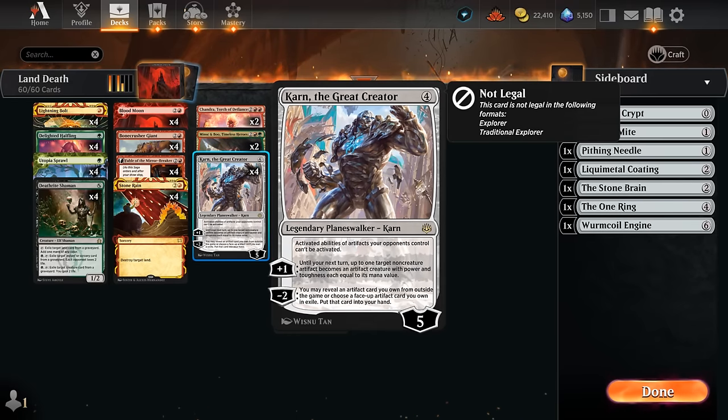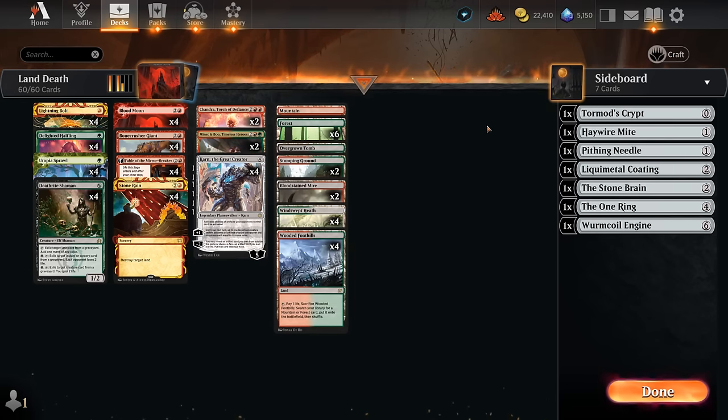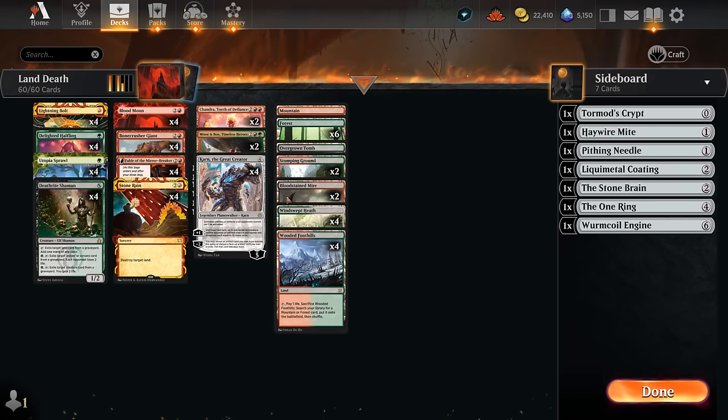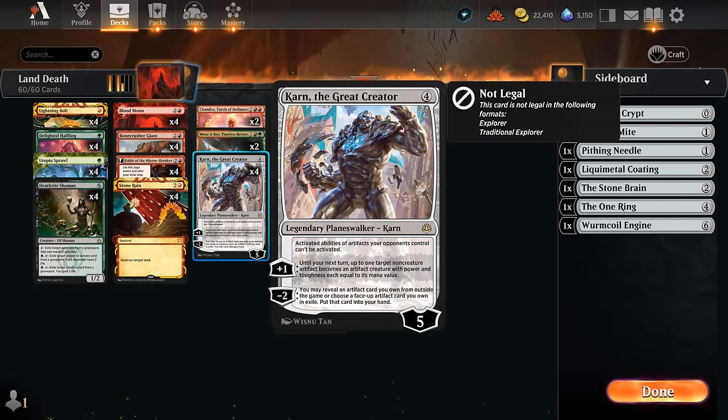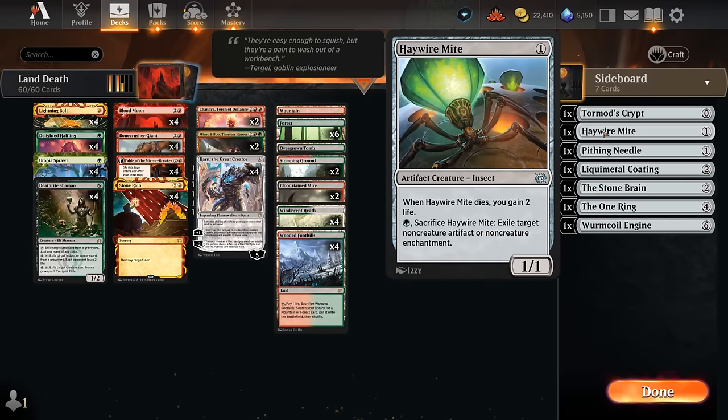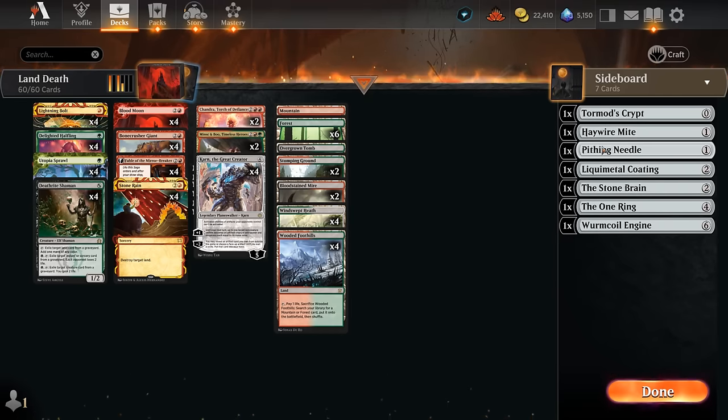We've got the full set of Karn the Great Creator, which shuts down opposing artifacts so the opponent can't use treasure tokens to fix their colors. Karn can also get Liquid Metal Coating from the sideboard, which taps to turn an opposing permanent into an artifact. Since Karn's passive prevents it from tapping for mana, on our next turn we can use Coating on one of their lands and use Karn's plus one to turn that land into a 0/0 creature, killing it - essentially a free Stone Rain every turn.